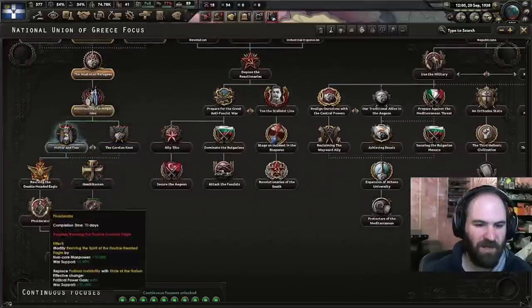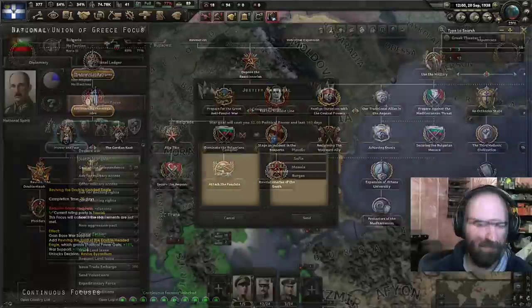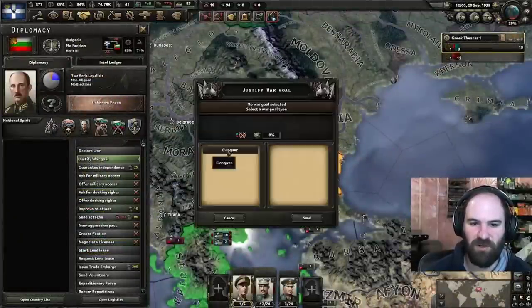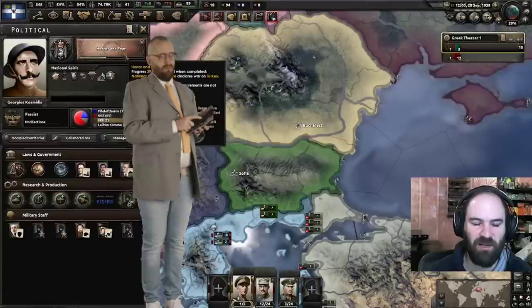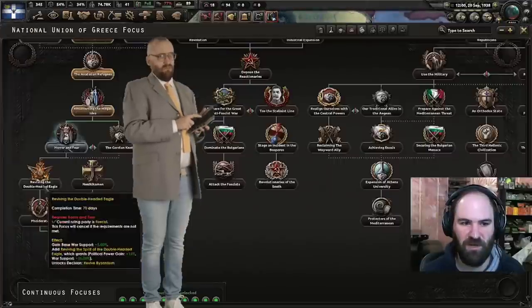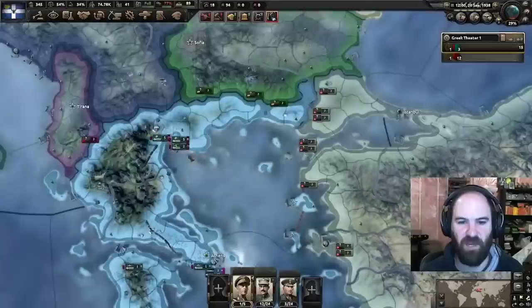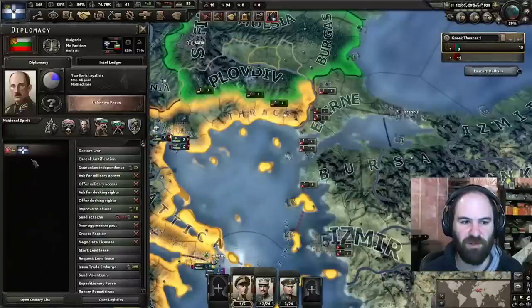The EEE launch a coup — we're going to say 'we must answer for our failures.' And we now have Georgios Kosmidis, whose justify war goal time is going to be highly useful for us, plus political power gain. For Bulgaria, we need to just fire a war goal against them — it's 160 days, then a 60-day grace period in which to declare war. We want to declare war on Bulgaria before the war with Turkey ends.